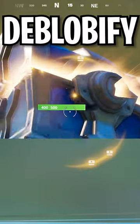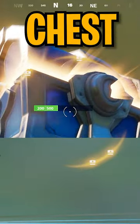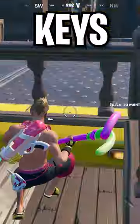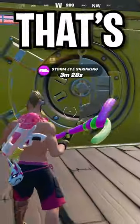If you want to be able to see where the chests are, you can actually de-blobify and look around. It's pretty sick. You can destroy the chest with your pickaxe when you're de-blobified and get the loot easier. Who needs keys when you can just glitch the game? And that's how...